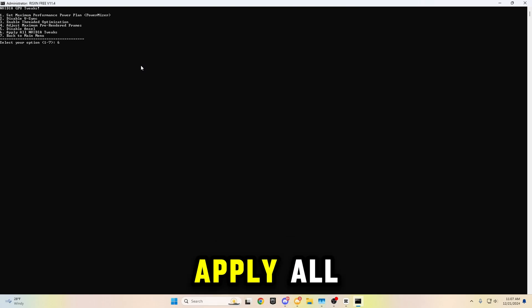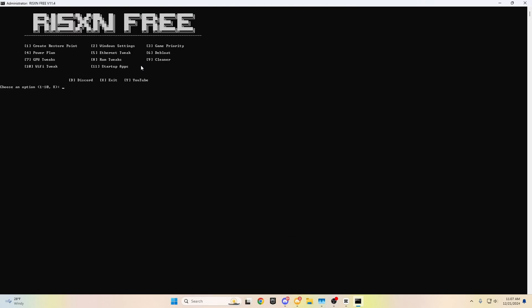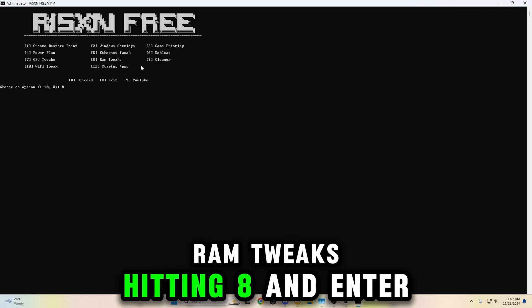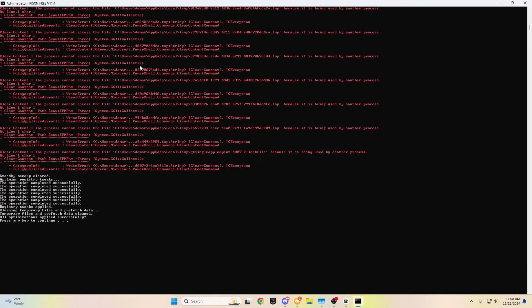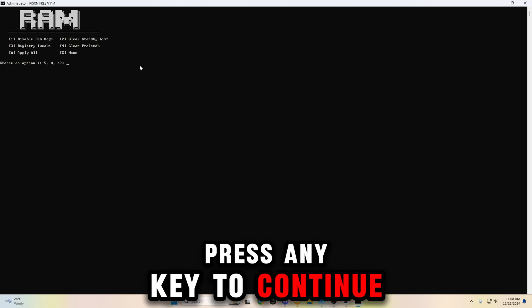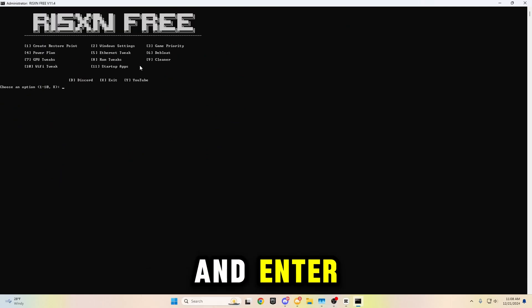Now I'm going to hit six to apply all. Now I'm going to do the RAM tweaks by hitting eight, then enter. I'm going to hit eight to apply all. I'm going to go back to the main menu by hitting X and enter.